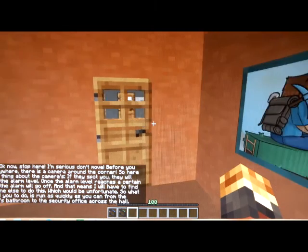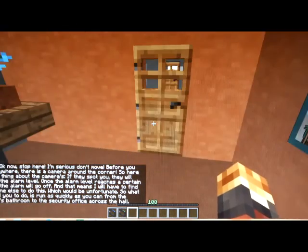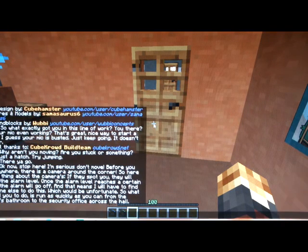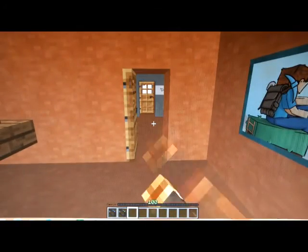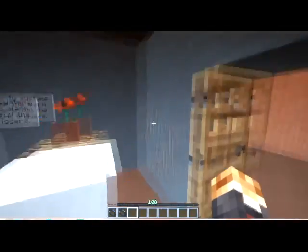Okay, stop — don't move. There's a camera around the corner. Here's the thing about the cameras: if they spot you, they will raise the alarm level. Once your alarm level reaches a certain point, the alarm goes off — which would be very unfortunate. So what I need you to do is run as quickly as you can from the women's bathroom to the security office across the hall. Oh — I just had to right-click on the hatch. So weird.